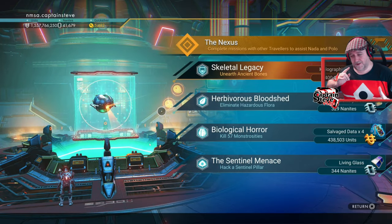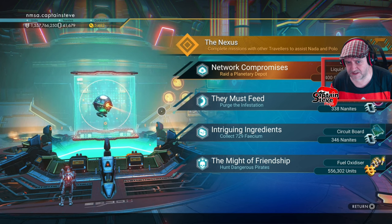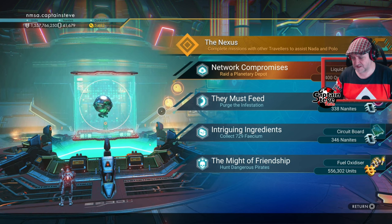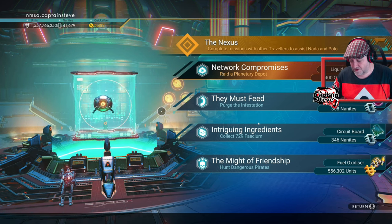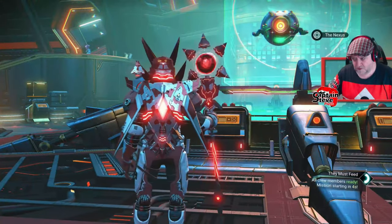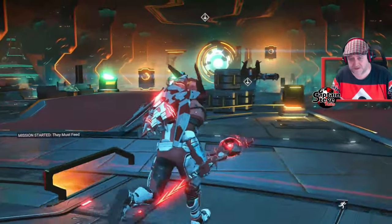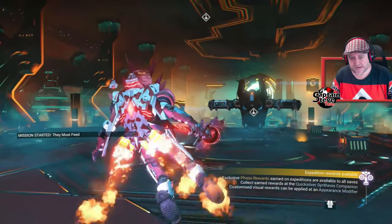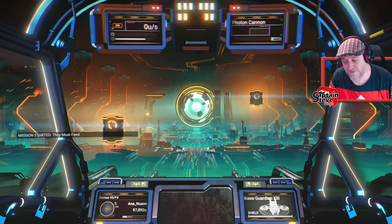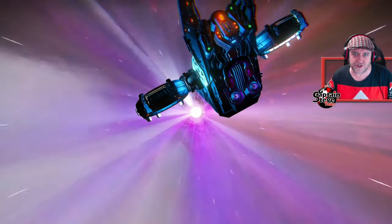Five, four, three, two, one — change! 'Purge the infestation.' I think that's the hundred tentacles one though — that doesn't look like the grub icon. But I could go to that planet and just hope it's got the actual grubs on it. Let's give that a go. An initialized mission — let's see if it's got the grubs. It might not be to kill the grubs, but this mission might take us to a planet that has grubs on it. Could be a shortcut.